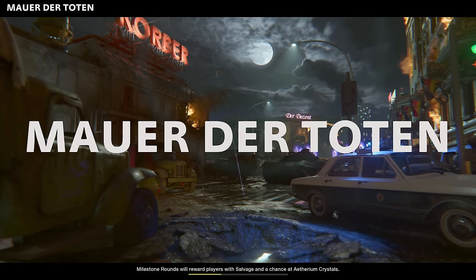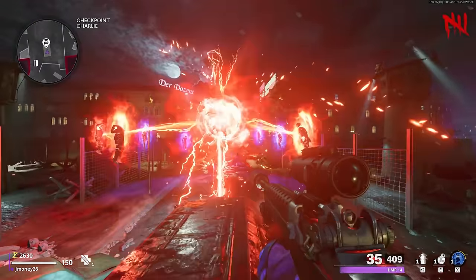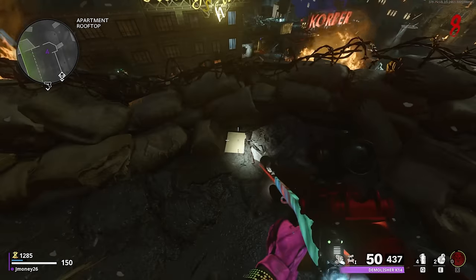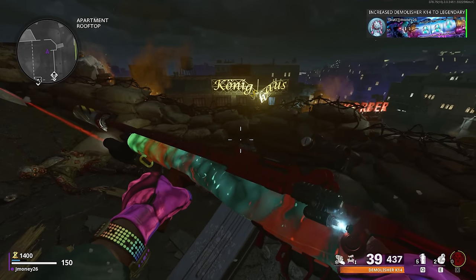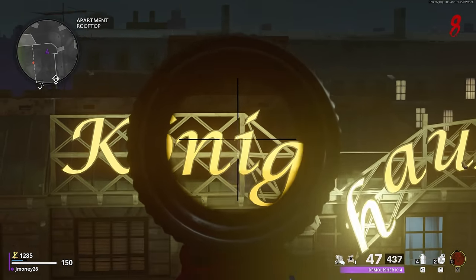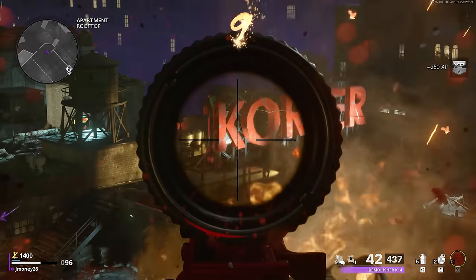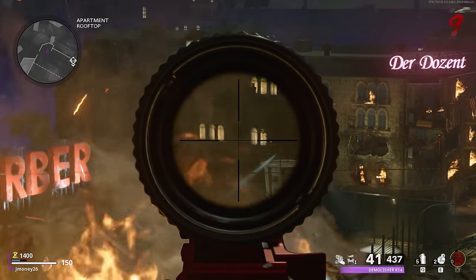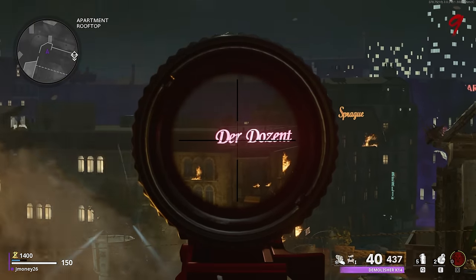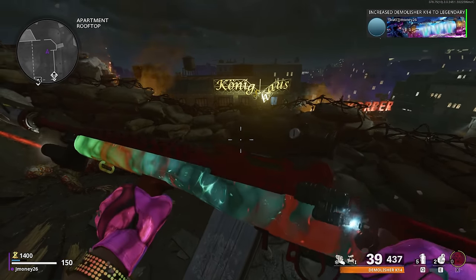Moving on to Mauer der Toten, we'll start with the Aether Tool Upgrade. To start, you just need to turn on power and activate Pack-A-Punch. Once you do that, head back to the spawn room where in the corner of the roof there'll be a file on the ground. I recommend having a weapon with a scope because some of the targets are pretty far away. The first target spawns on the roof across from you behind the sign, the next a few floors under that in the windows, then behind the sign to the right. The next one is on the Daredeez Nuts building going across the windows, and the last one is behind the Daredeez Nuts sign. After you shoot them all, an Aether Wrench will spawn and you can upgrade your weapon by one tier.